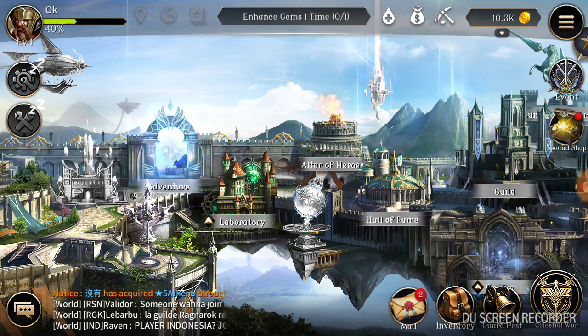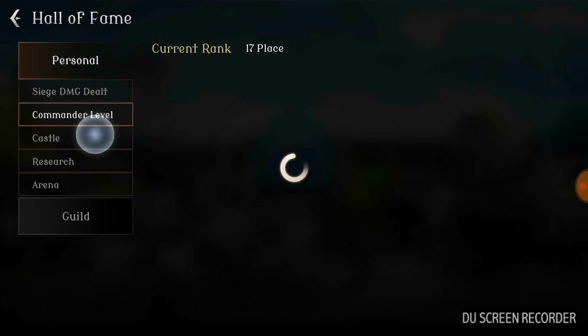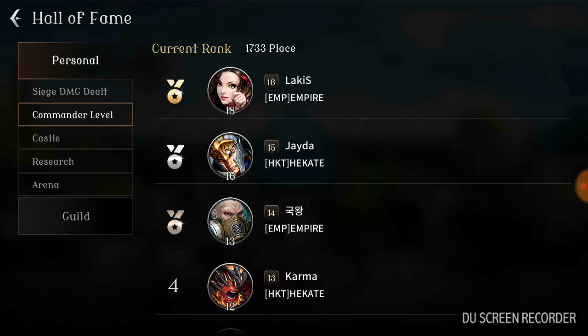I'm going to show you the hall of fame and the commander castle of the rank one player. I'm ranked 1532 — this is my farm account, guys. My main account is a higher rank in the top tens, but I just defeated the rank one player. Go to commander level — she's rank one in commander level.